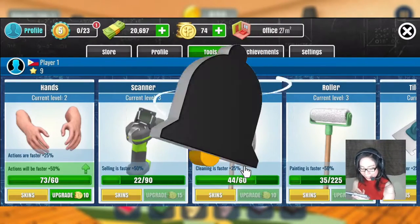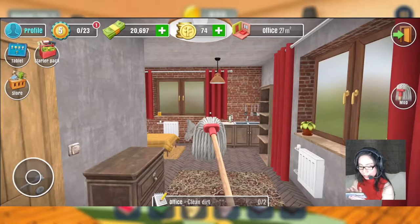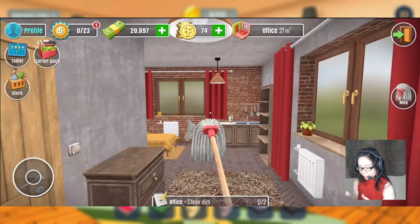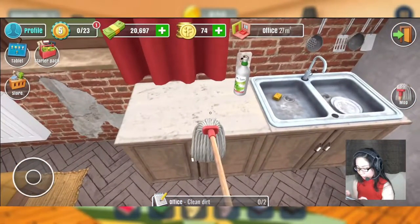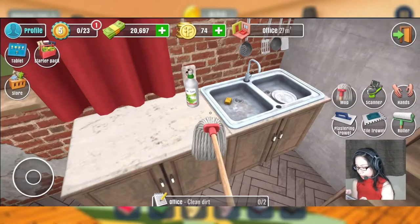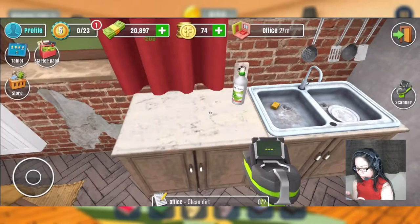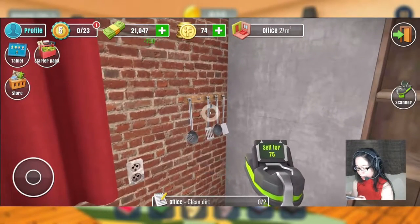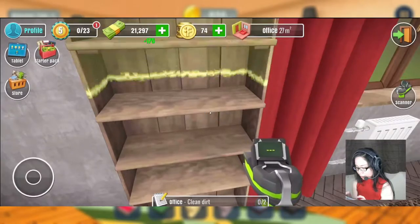We have so many money! So I think — wait, starter pack store. Yeah, I think we can upgrade. Maybe we should upgrade this. Let's scan — can we sell this? Oh wait, really! Hi there. And this one also — you know what, let's just sell and buy a new one.